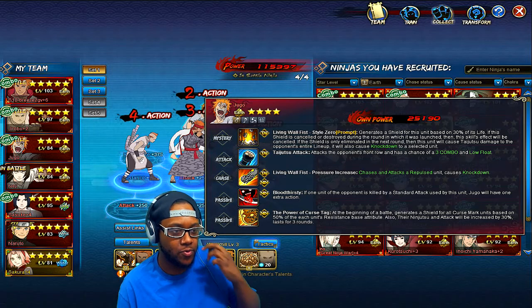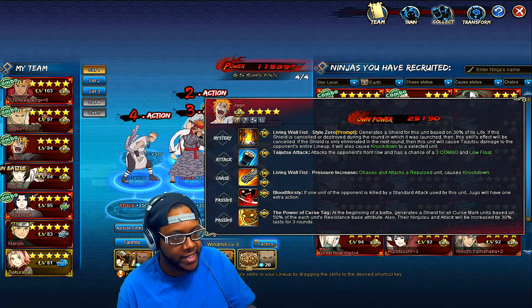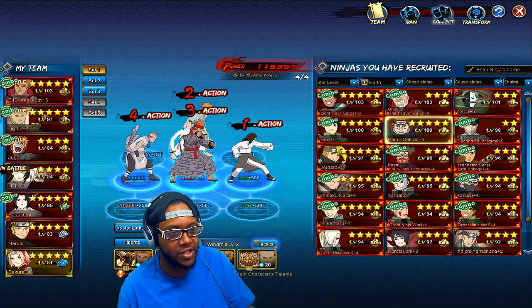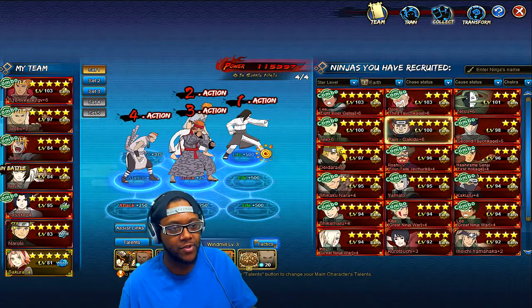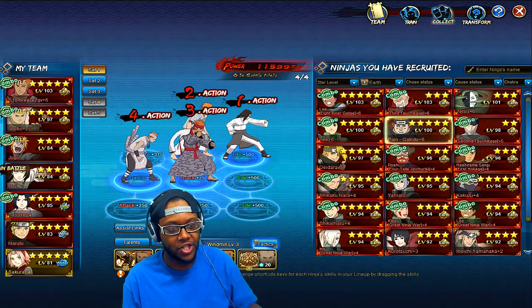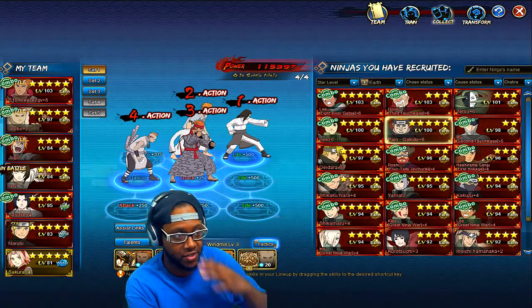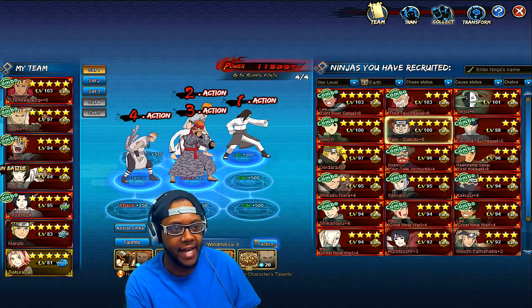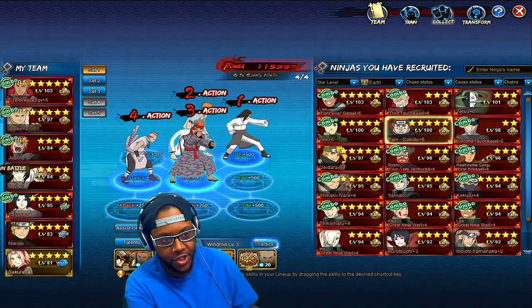Jugo, if he has shields on him and uses his mystery next round, will do big damage with a knockdown combo starter. He generates a shield for all curse mark ninjas based on 50% of his stats, and you can give him a shield from Earthmane too to make him tankier. Put Neji in front so they don't standard attack and break his shield — his mystery won't activate without a shield, but with a big shield it does massive damage.